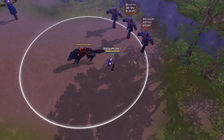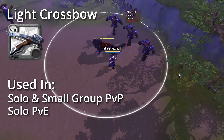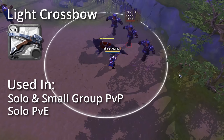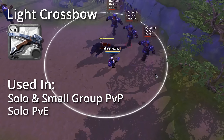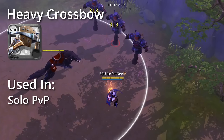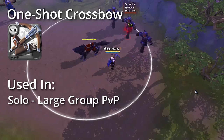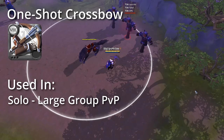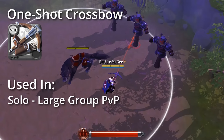Crossbows are a ranged weapon line that can deal heavy damage if you find the right situation. Starting us off we have the Light Crossbow, which puts a bomb on an enemy that explodes after a short delay, damaging them and all other enemies in an AoE — good for solo fame farming and small to mid scale PvP. Next is the Heavy Crossbow, which shoots out a bolt that interrupts casts, mainly used for solo PvP. Next we have the Crossbow, more commonly referred to as the One Shot Crossbow, which can snipe down and deal heavy damage to a single target after a short channel — good for solo PvP and picking off opponents in all scales of group PvP.